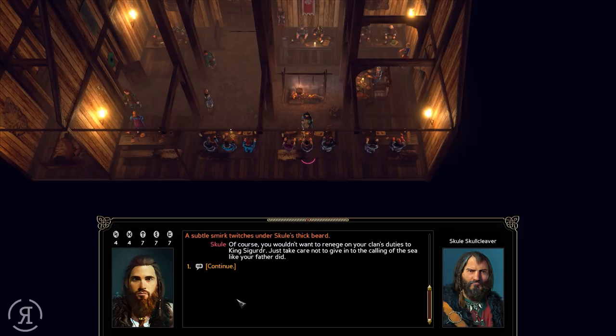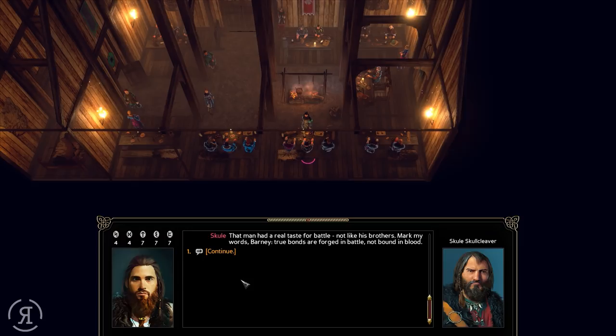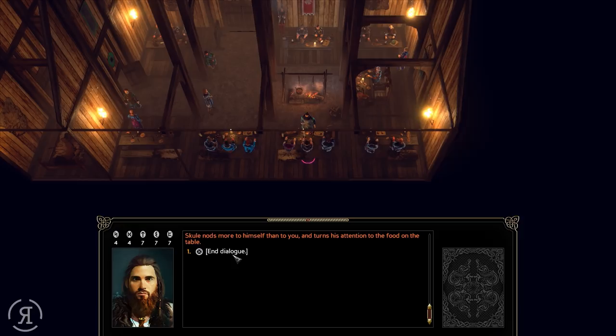A subtle smirk twitches under Skull's thick beard. 'Of course you wouldn't want to renege on your clan's duties to King Sigurd. Just take care not to give in to the calling of the sea like your father did.' He sighs and leans back. 'I fought with your father many years ago - that man had a real taste for battle. True bonds are forged in battle, not bound in blood. He came to me for advice before his last journey, on account of my ties to Kaupang. I should have warned him better about what he was getting himself into.' Vikings out of Kaupang have been to the isles across the sea - your father wanted to hear if the stories were true. 'But I've taken too much of your time already - perhaps we'll talk later after a bit more mead.'